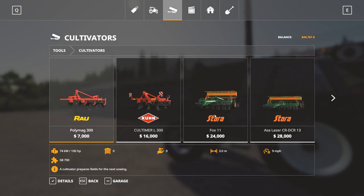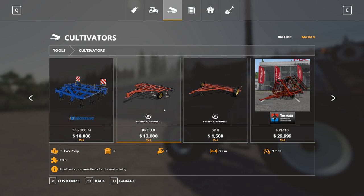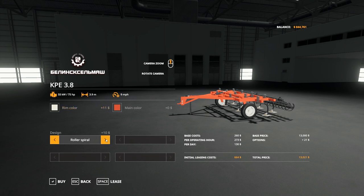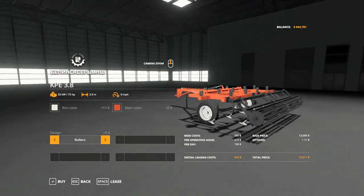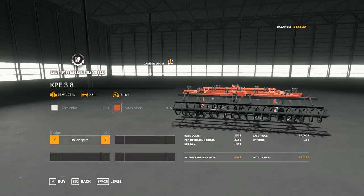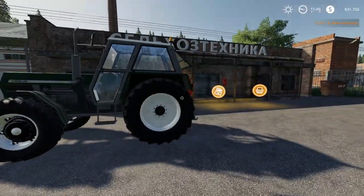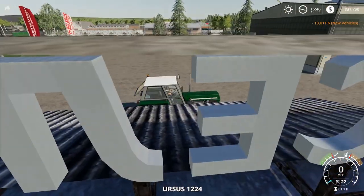We're going to try to do our best to stay within the realm of 3 meter. This one's 3.9 — it's the best that I could find, so we're going to go with this guy. I would like white wheels and rollers — I think rollers looks better. The spirals always... I don't know, I'm not a spiral kind of guy. So we'll go with this. Let's buy this guy. No leasing unless we absolutely have to. Here we go with the new thing — if it works, it works; if not, I'm sure we can get it figured out.